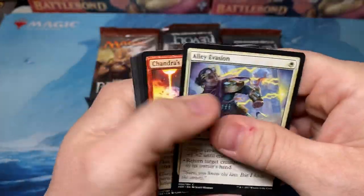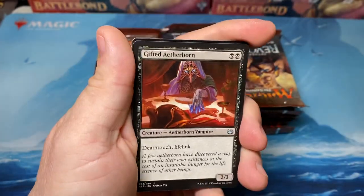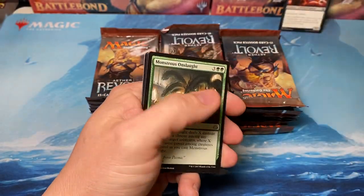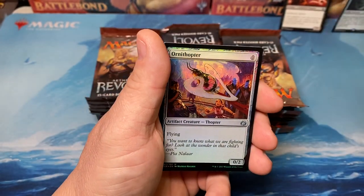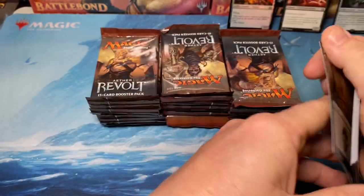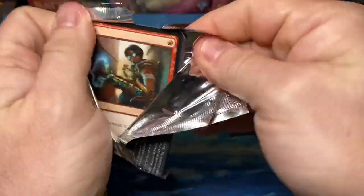We're going to do these from the front just in case there is a masterpiece hiding in the back there. That way we don't miss it. Gifted Aetherborn - that's a really good uncommon, we'll sit him to the side. Scrap Trawler and a foil Ornithopter - that's a neat card. Pack one - not a ton of value but not a complete bust.